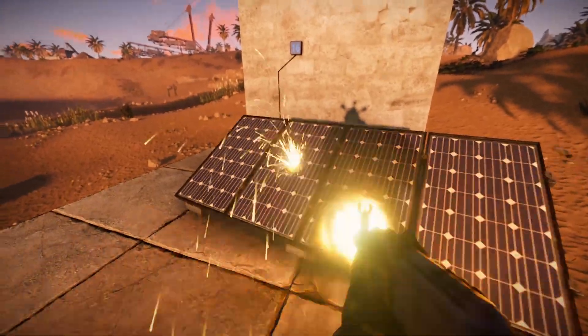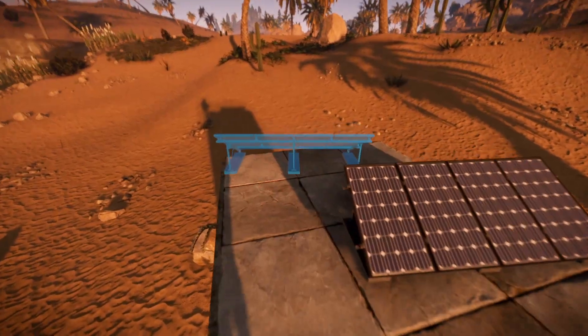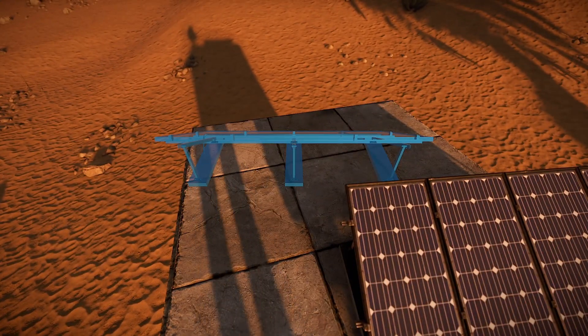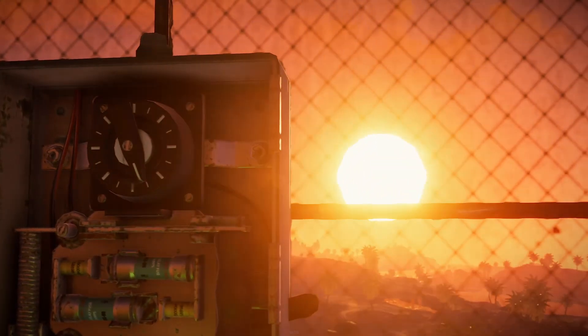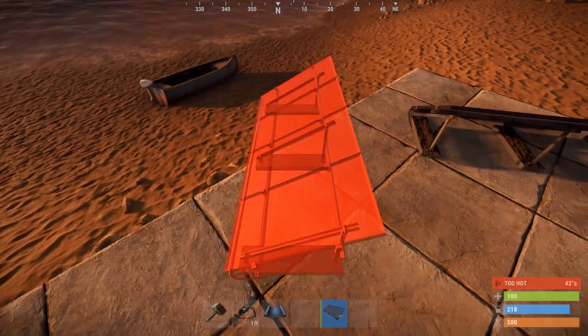They produce less power proportional to how much damage they've taken. You have to place one facing east and another facing west so that you get power all day. But for the time being, if you point them mostly north, given the offset sun movement, they will get power most of the day.